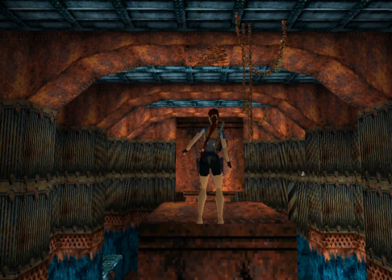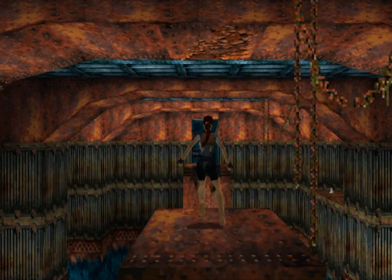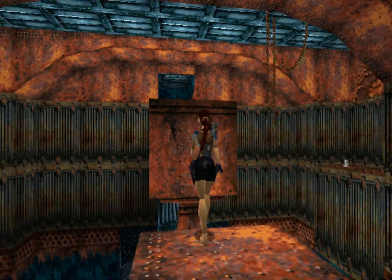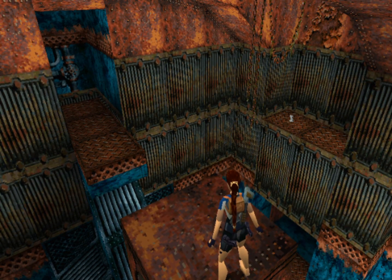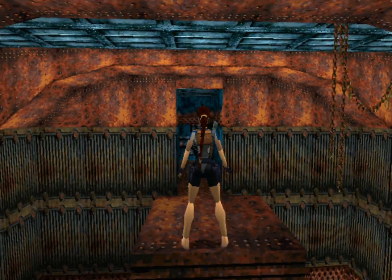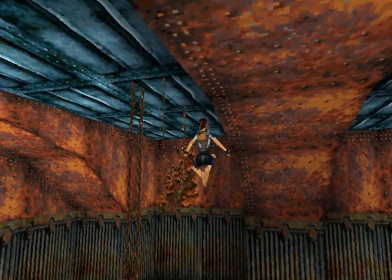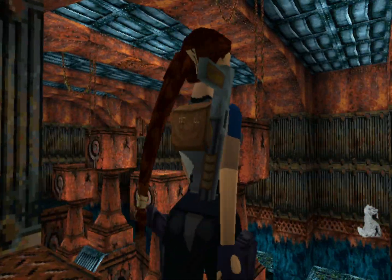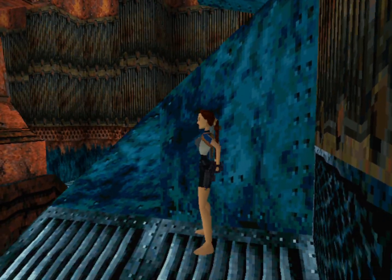The first thing you want to do is get the first secret, which is just off to the right on that ledge there. Be very careful when you come up here because there is an enemy in this corridor at the end that has a shotgun and he can get a few cheeky shots off on Lara. You can either kill him and then get the secret, or get the secret and then kill him — it really doesn't matter, he's going to die anyway. The choice is yours. So we've got the first secret.